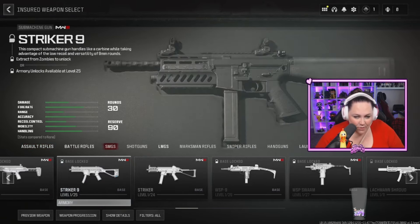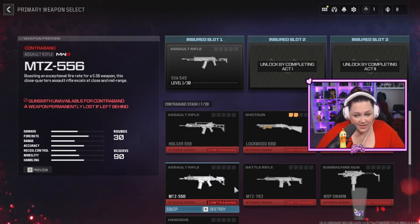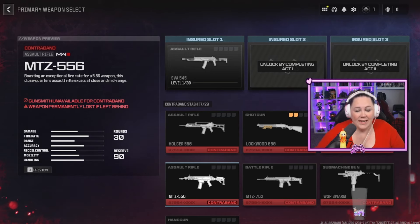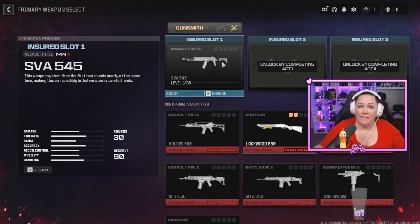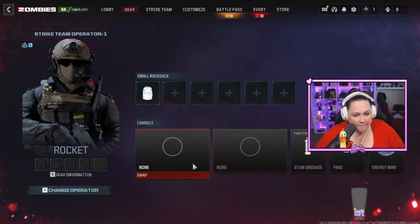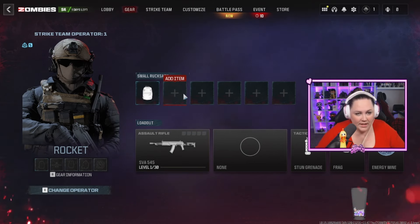I can also bring in the Striker SMG. I highly recommend a gun that's going to be full auto to get started — that's the most important until you get your bearings. If you have guns unlocked or you're looking for a loadout, I highly recommend the RAM 7. It's so good no matter where you're at. If you extract with a gun inside Zombies and bring it out with you, that's going to unlock it in the game for you. Zombies has a lot of flexibility, so bring whatever you're comfortable with.